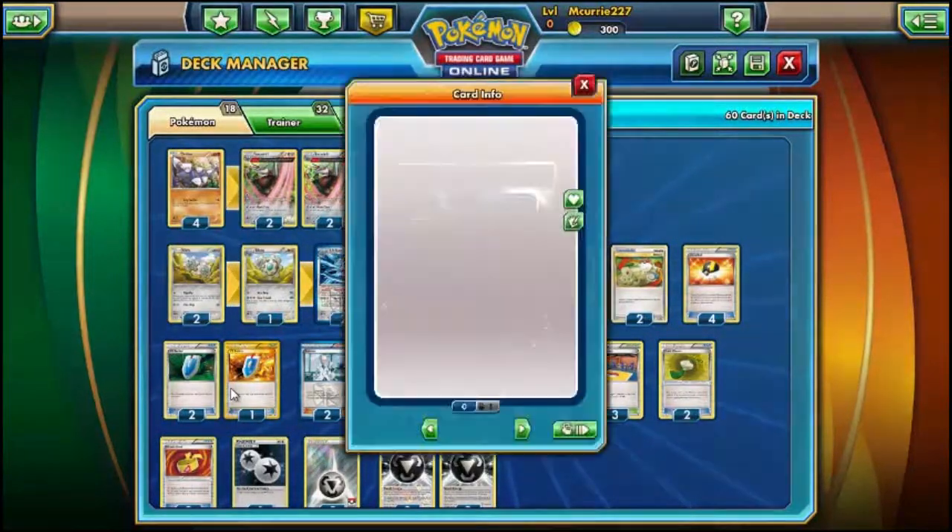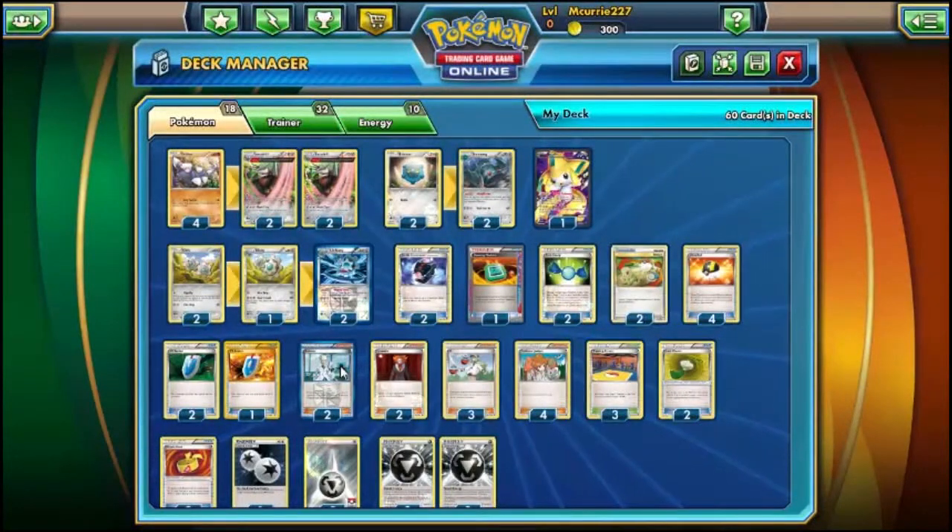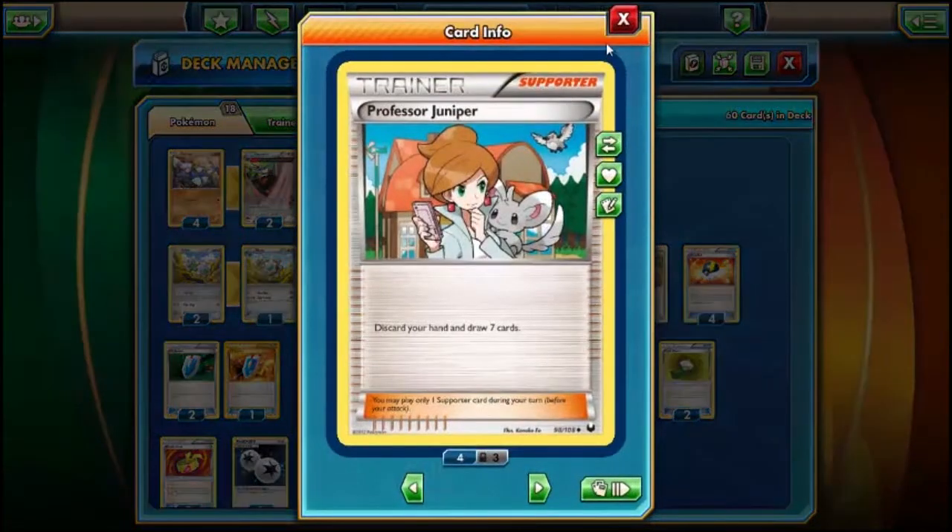We play three VS Seeker, including one Gold VS Seeker which counts as two. Then we play two Colress, two Lysandre, three N — just because of space, felt three N was enough, and with VS Seeker you can pull him back whenever. Four Juniper — I prefer Juniper over Sycamore, I prefer my ladies.